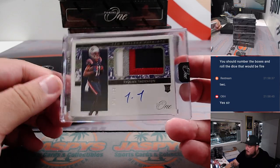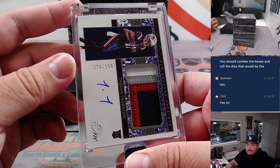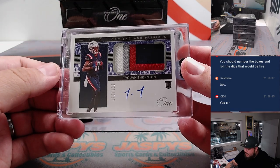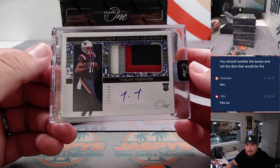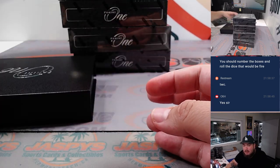First one we got is a Tykwon Thornton, 176 out of 199 — four-color patch. Six is going to go to Chris M. Montalvo — there you go Chris, on the board!